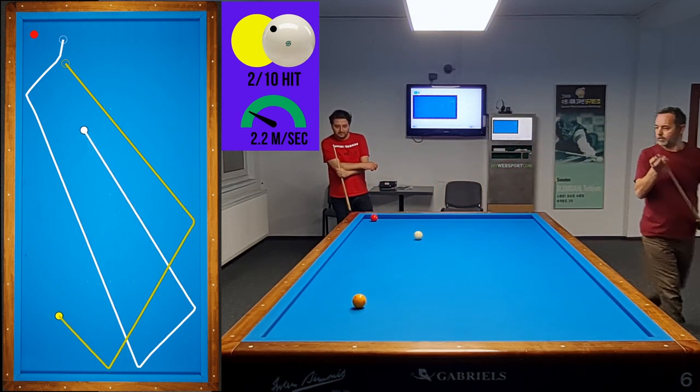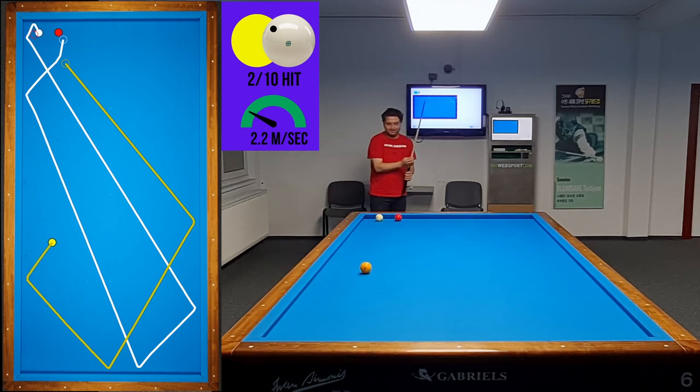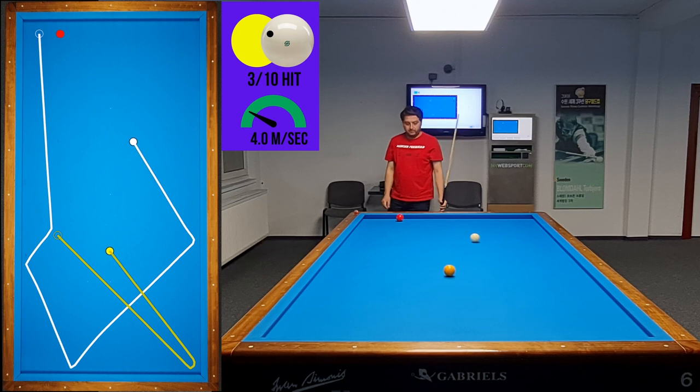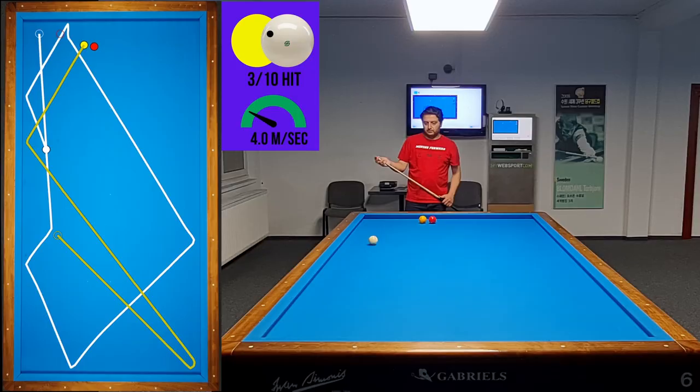The first objective is to avoid the kiss. The second objective is to keep the yellow ball close to the long cushion to prepare a good following position. The following position is good, but due to the angle I was scared and played fast. Even though I get the point, that is a mistake — for each position I have to keep calm and play stable.